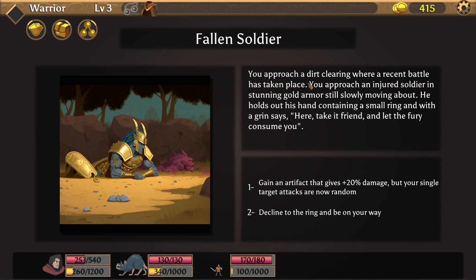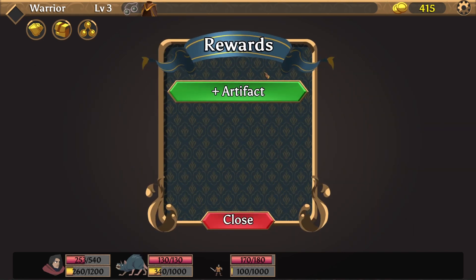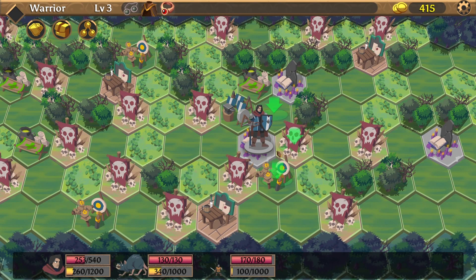You approach a dirt clearing where a recent battle has taken place. You approach an injured soldier in stunning gold armor, still slowly moving. He holds out his hand containing a small ring and with a grin says: here, take it friend, and let the fury consume you. Decline the ring and be on your way. Gain an artifact that gives you plus 20% damage, but your single target attacks are now random. Yeah, why not? You take the ring from his hand and he collapses on the ground with his last breath. He looks like he died full of glory. You feel a deep and powerful rage flow within you.